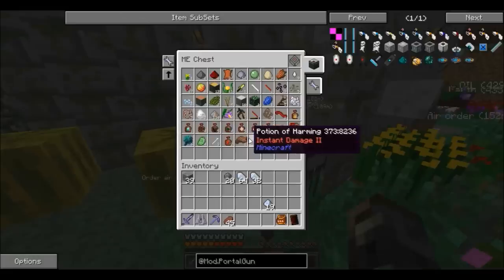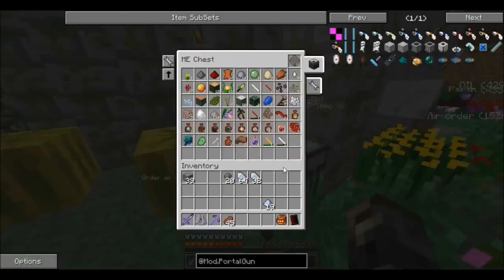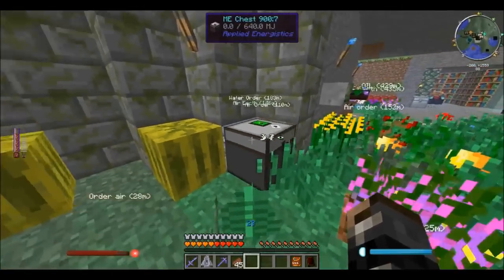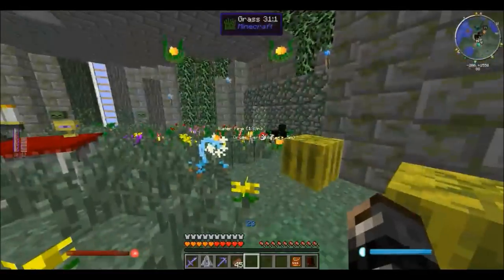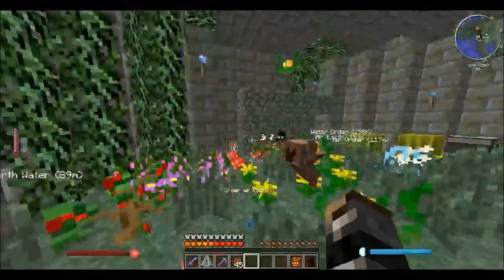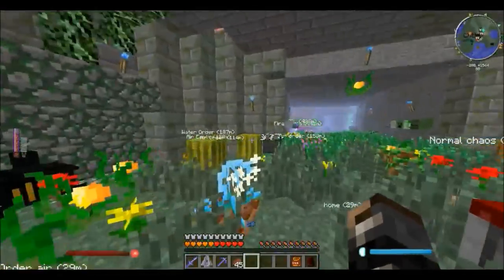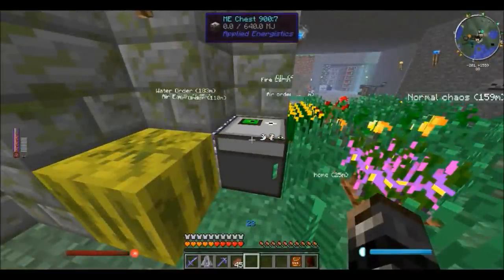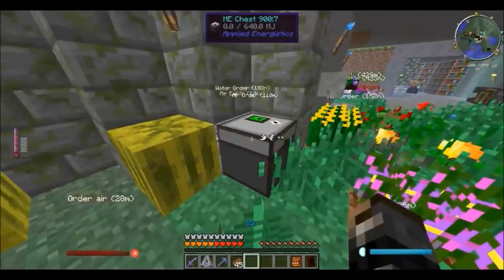Basically, I got these ME chests. Now, the question is why — why didn't I just use those access terminals? Because I like having all of the items on specific floors. The one thing I really don't like about the AE system is that it's super messy — all of the items are just all over the place and when you right-click you see everything. I just don't want that, and I know I could have used the inventory interface.